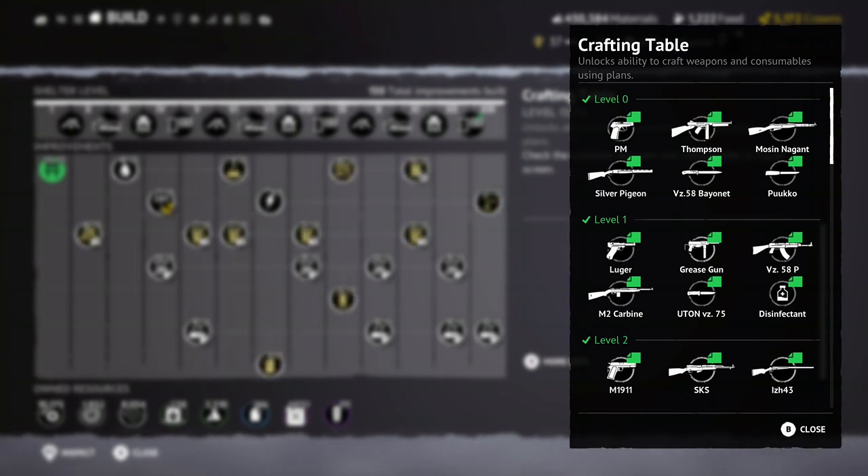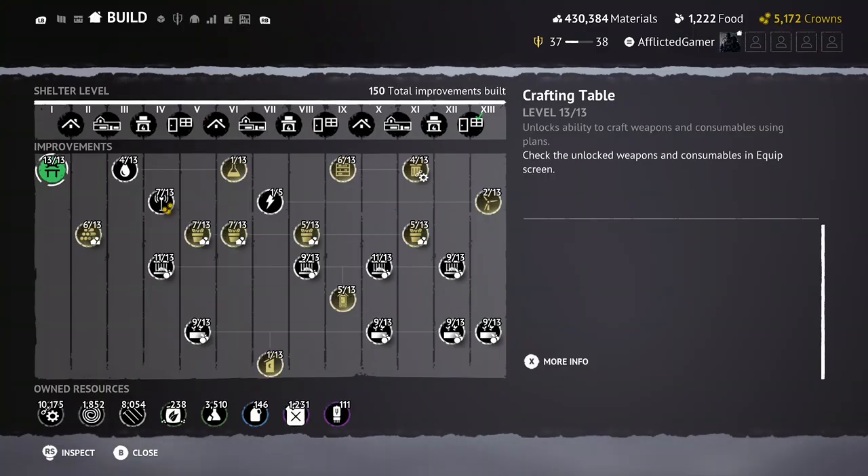As you can see in the background, mine has got the little green icon on it and that's because mine is complete — it is level 13. The reason why you should focus on this is pretty obvious, but I will say it anyhow. You want to have the ability to craft any weapons and or consumables in the game that you want. You do not want to be stuck with a grease gun, the Thompson, some shotguns, etc. for much longer than you have to. It's not that they are bad weapons, but there are just so many better ones, and you need to have the ability to craft them.